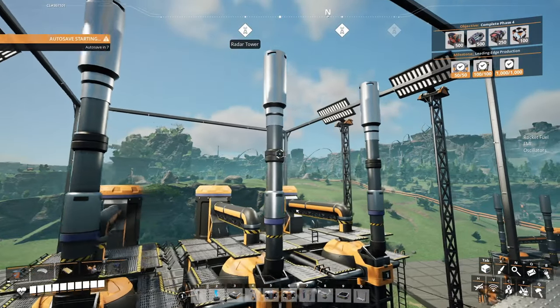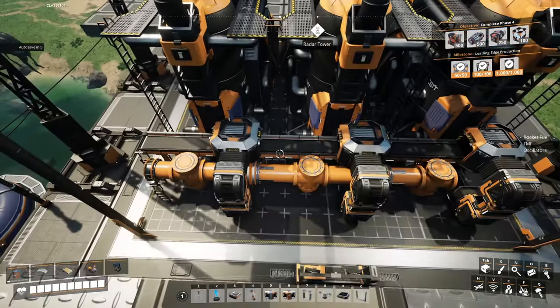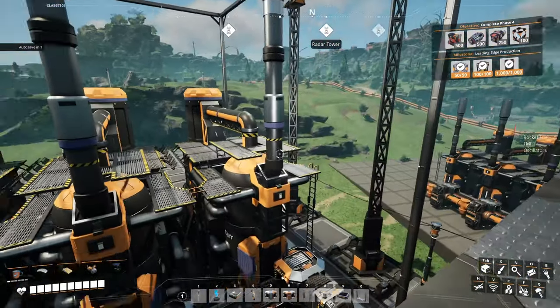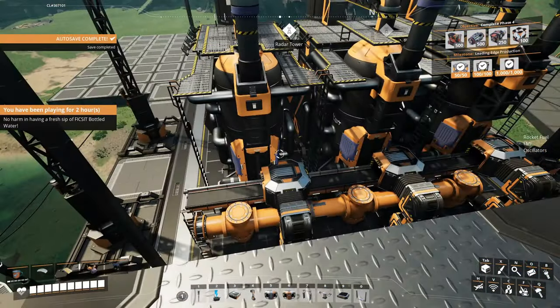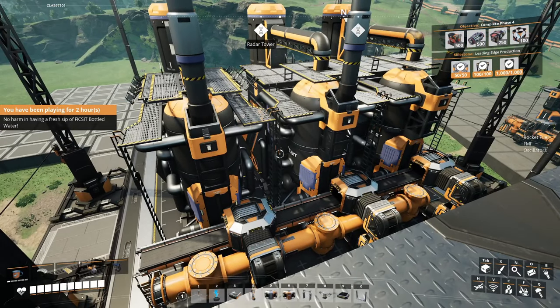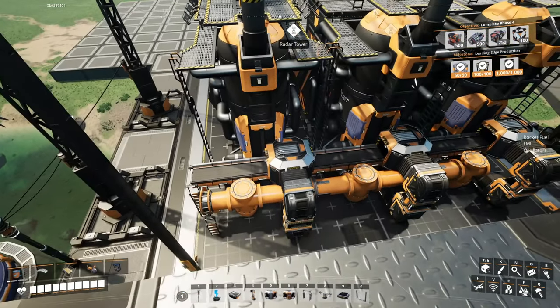Hello everyone, Crydax here and welcome back to our compact, clean and tileable blueprint design series. Today we're working with refineries, the second to last building I will be doing for this size of designer. We'll be doing packagers in the next episode and then we'll be moving on to the mark 2 blueprint designer.